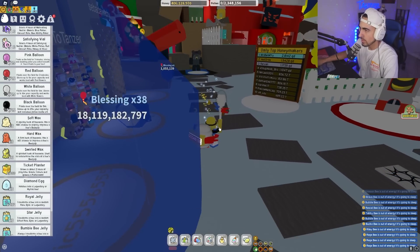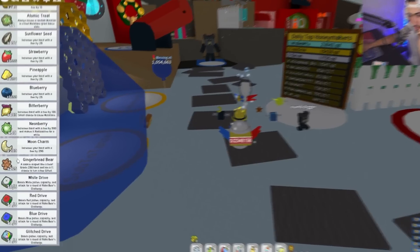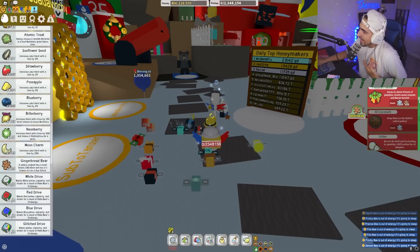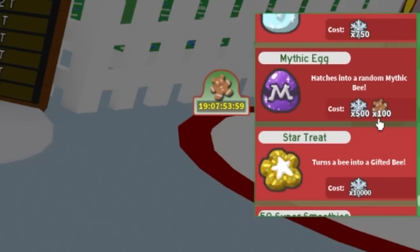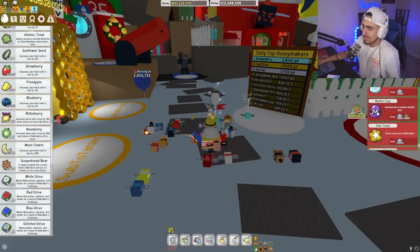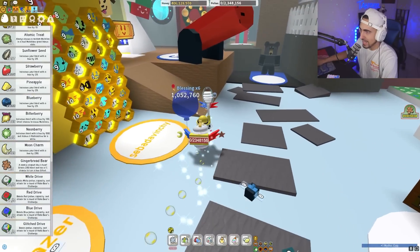There's one more thing I wanted to do. Look how many gingerbread bears I have. That is enough to buy a mythic egg. So we're going to go to this little store over here. We need 500 snowflakes — I have 3,000 — and 100 gingerbread bears. I only have 105 of those. We're about to buy a mythic egg because mythic eggs are goated. Boom, give me that. Yes sir. We now have a mythic egg.